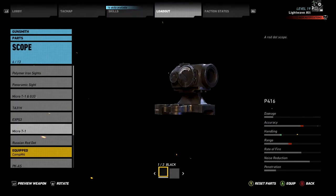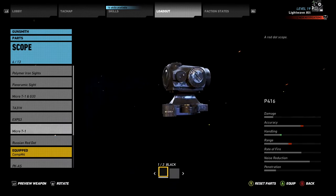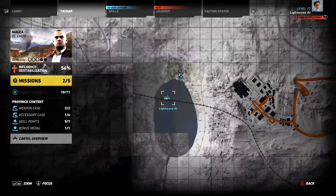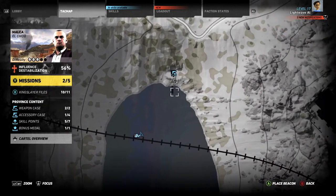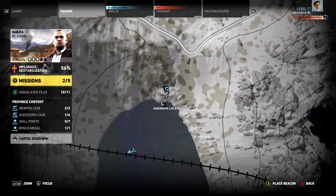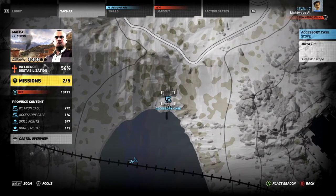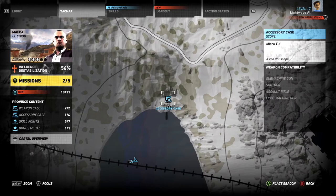The Micro T1 is described in the game as a red dot scope. It can be found in Melca Province, south-west of centre, on the northern shore of a lake in the shadow of a huge rail bridge. A parachute drop side mission is nearby, under the bridge. The accessory case is inside a small baptist street called Los Crios de la Muerte.